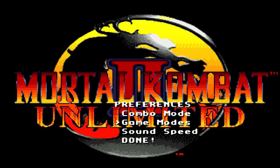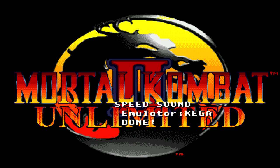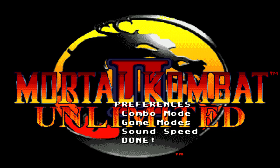In Preferences, there are Game Modes — they have three: Practice, Endurance, and Arcade Mode. There's also a Sound Speed option, which is kind of like an emulator setting to change the audio speed, because there are issues with emulators and sound in this game. You can turn combos on or off, and you can also enable running.